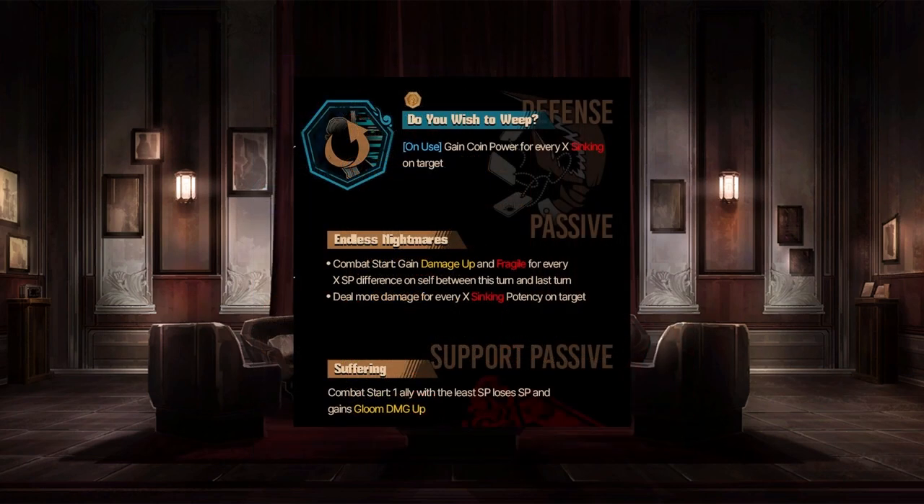The evade: Do You Wish to Weep? — funny evade name. Gain coin power for every X syncing on target. Simple enough. Then the passive: Endless Nightmares — gain damage up and fragile for every X SP difference between this turn and last turn. So for losing a bunch of sanity last turn, you gain a fair bit of damage up in exchange for having worse chances of winning clashes. This is probably why you want to get his sanity down, even if his skill three is positive. Maybe skill one and skill two are going to be negative coins and his skill three is positive. You're going to want his SP to go down a fair bit just to get this passive up.